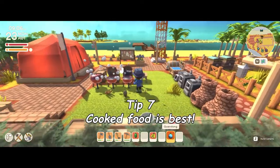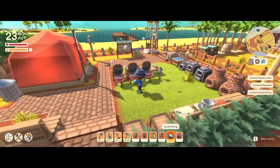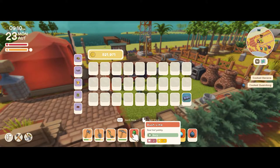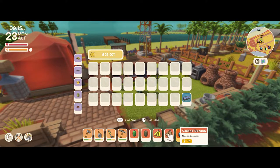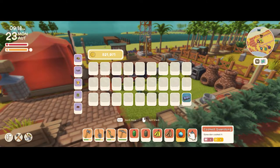Tip number seven is that cooked food is best. It's much better for your stats to eat cooked food rather than raw, and it only takes a couple of seconds to do. Bush limes give only 2 health and 3 stamina raw, but cooked ones give 4 health and 6 stamina — over double. Bananas give 5 stamina raw but double that when cooked. Same with quandongs — always make sure to eat cooked food.